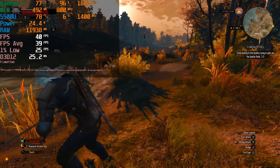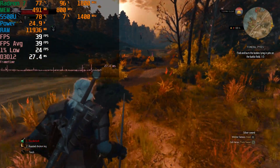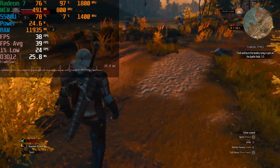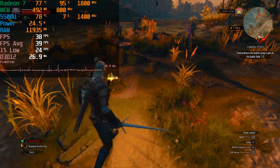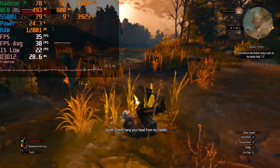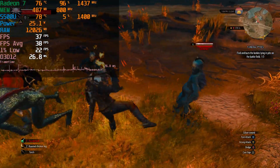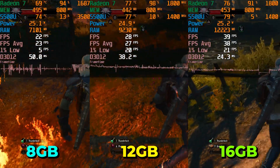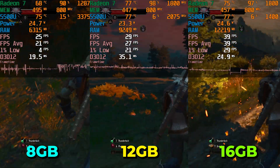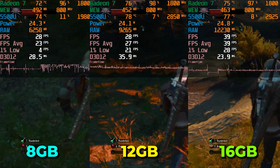We are going to be testing the game at its lowest in-game graphics settings but we are using FSR set to ultra performance, which I do not recommend. I'm only using it to show the maximum difference in performance, but realistically it just doesn't look great — the lowest I would go is the performance preset. Ultra performance is just way too aggressive. We're running lowest in-game graphics, FSR ultra performance, but textures set to the high preset.